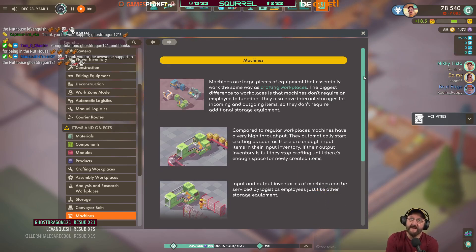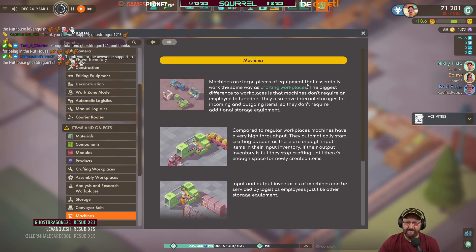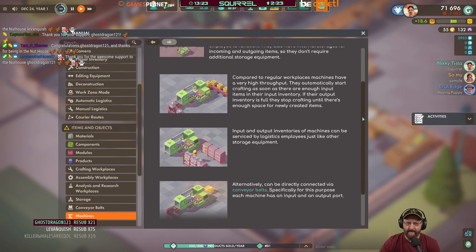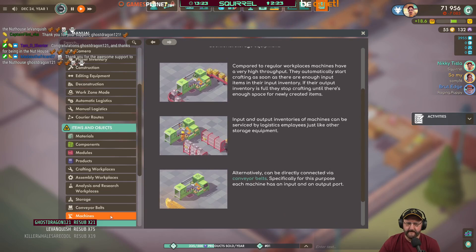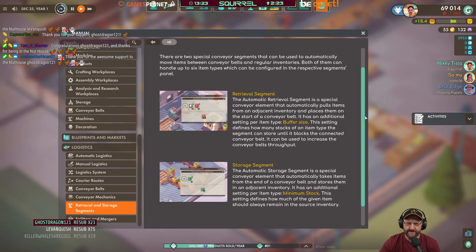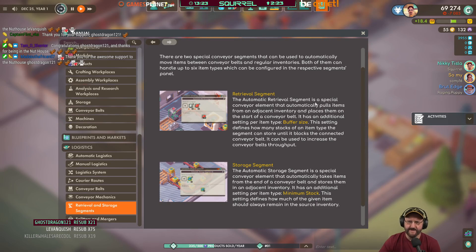Ghost Dragon, thank you for 21 months. Machines are large pieces of equipment that essentially work the same way as crafting workplaces. The biggest difference is that machines don't require an employee to function. They also have an internal storage for incoming and outgoing items. The automatic retrieval segment is a special conveyor element that automatically pulls items from an adjacent inventory and places them on the start of the conveyor belt — basically like a Factorio inserter. Combined storage — it has a buffer size.